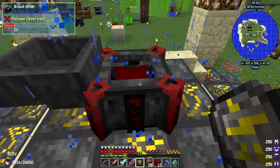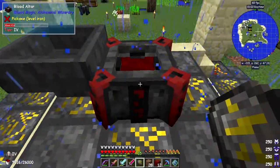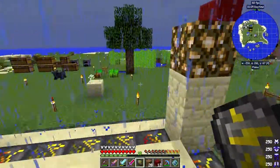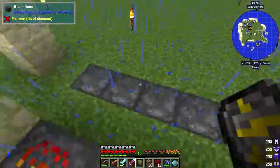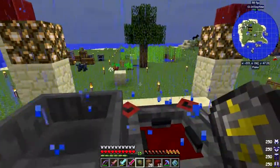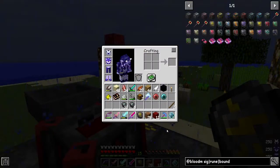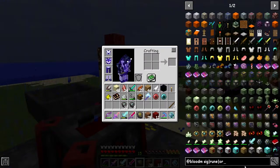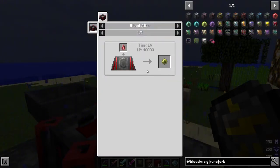Indeed it is a tier four altar — and it hasn't lost any blood even though we upgraded it, so it's not emptying the tanks out, which is great. Now we have our tier four altar. I'm going to change these runes for something else later on, I'm not sure what at the moment — maybe more sacrificial runes. Let's have a look at what we can do with the tier four altar. One of the things is we can make the next orb up — the master blood orb — using a weak shard in there with 40,000 LP.